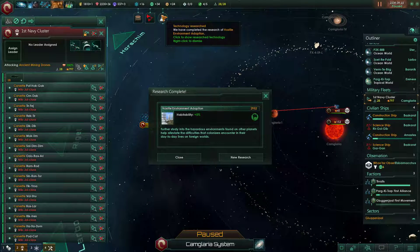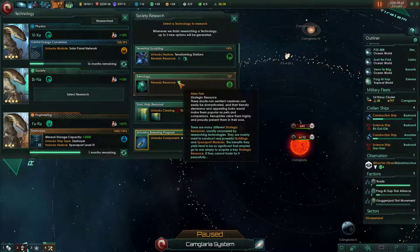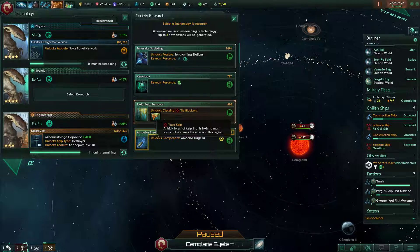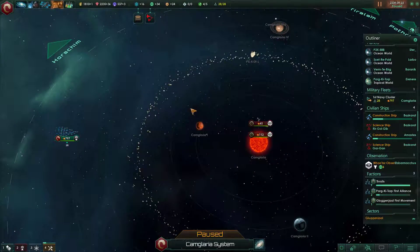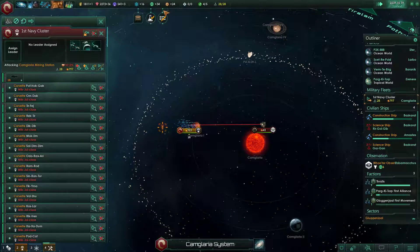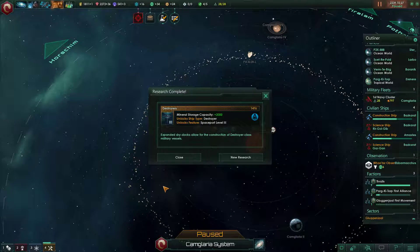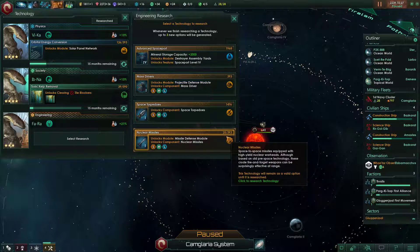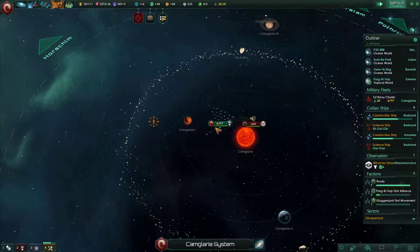We finished research of hostile environment adaptation - nice, that's what I've been looking for. It reveals resources and island pets as strategic resources. Also, toxic kelp removal - that's just what I've been looking for. Let's go and start researching toxic kelp removal because one to four planets is actually in dire need of that. We finished mineral storage capacities - that's great. What else do we have? Space torpedoes, missile defense. Looks not interesting at all. Let's go for nuclear missiles - why not?